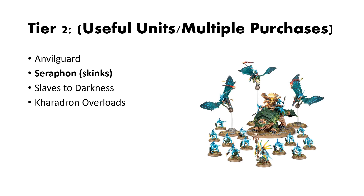Next, the Seraphon Skink box. This box is great because of the Bastiladon, the Star Priest, and all the other bits on top of it. The Bastiladon is a great value unit that many lists bring at least one of. The Terradon Riders are a little bit on the weaker side, but you can make them work if you like the unit. And then Skinks are the bread and butter of a lot of Seraphon lists. Getting access to Skinks as well as the Star Priest, which is a really good hero, makes this box very valuable. Definitely recommend picking it up if you want to run a more Skink-heavy Seraphon list.